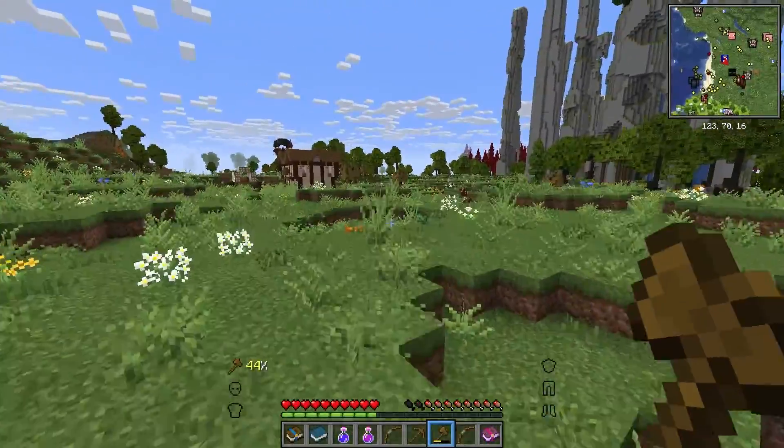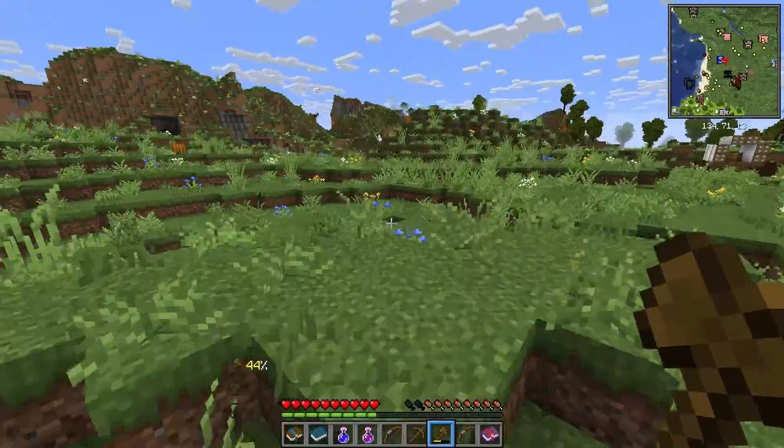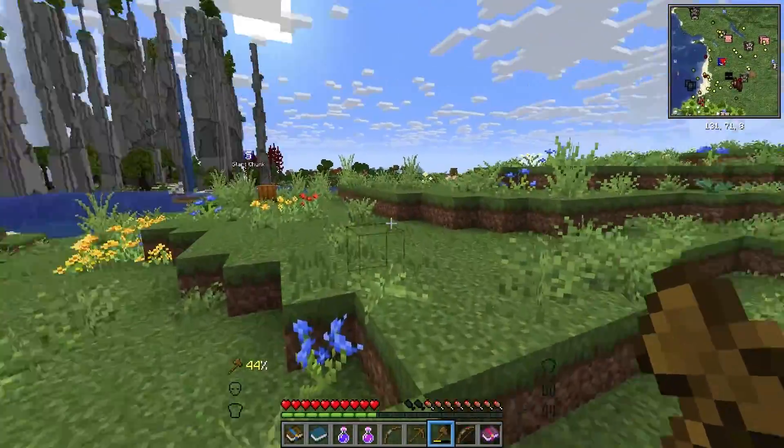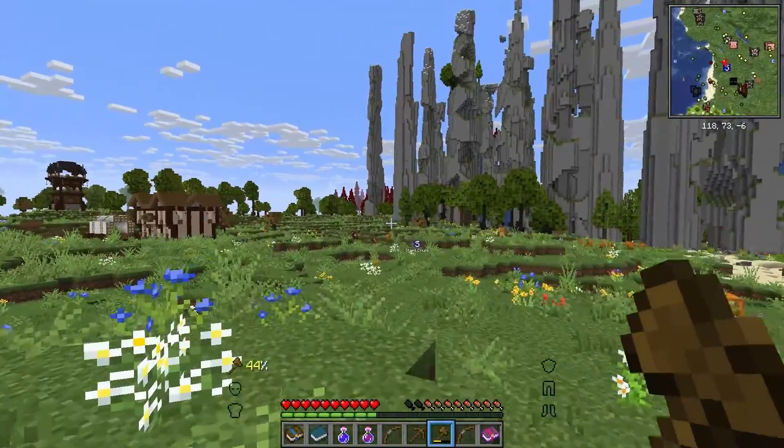We're going to put a chest down, get some materials going, go raid this thing. Just get a couple of basic resources before we try and find some iron, some gold, some copper. Alright, let's get to work.